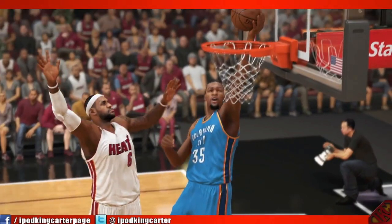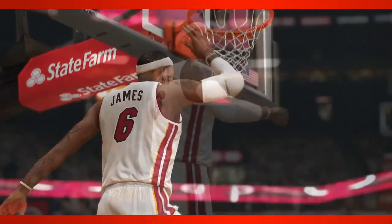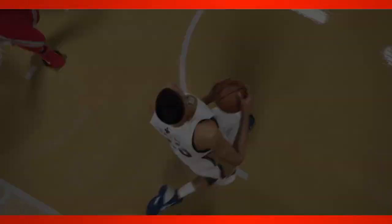You've got Kevin Durant - a skinny player - and LeBron James - more of a bulky, stronger player. I just want to see more reaction in LeBron's face. KD is doing a good job going for the layup, but LeBron coming in for the block with a straight face - come on, man. He needs to be blowing out some air or something, because he's jumping high to get that block.